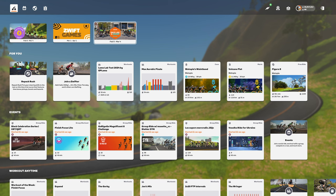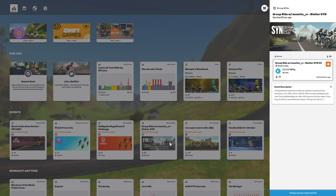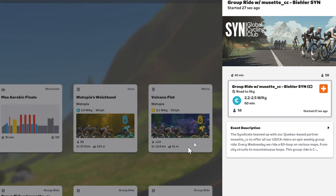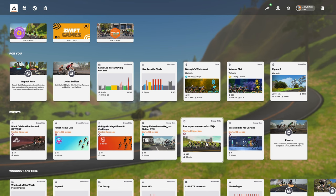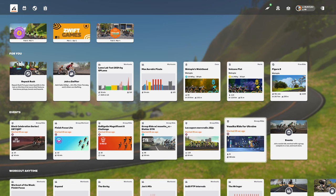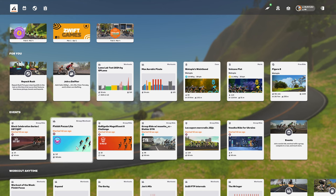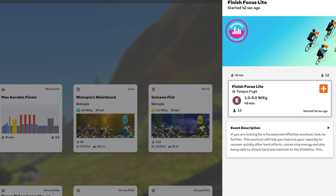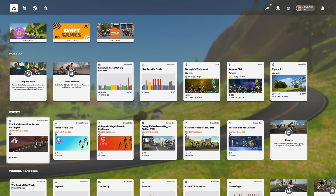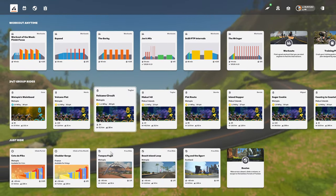Before jumping in-game to show you player highlights, let's have a look at the route names that are now listed under the event tab. Clicking on this one here, we can easily see it's on Road to Sky — so no guesswork anymore, having to jump in-game to find out what route it's on. This one here is on Triple Flat Loops. This ride on Magnificent 8 is on, surprise surprise, the Magnificent 8. And this ride here, Finished Focus Light, is on Tempest Fugit — a nice flat ride if that's what you're after. Excellent to see this very small quality of life update finally on the home screen.